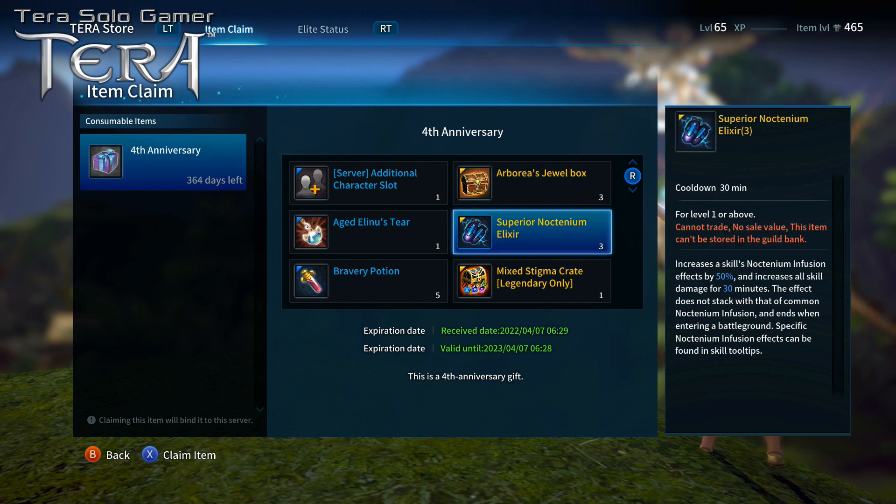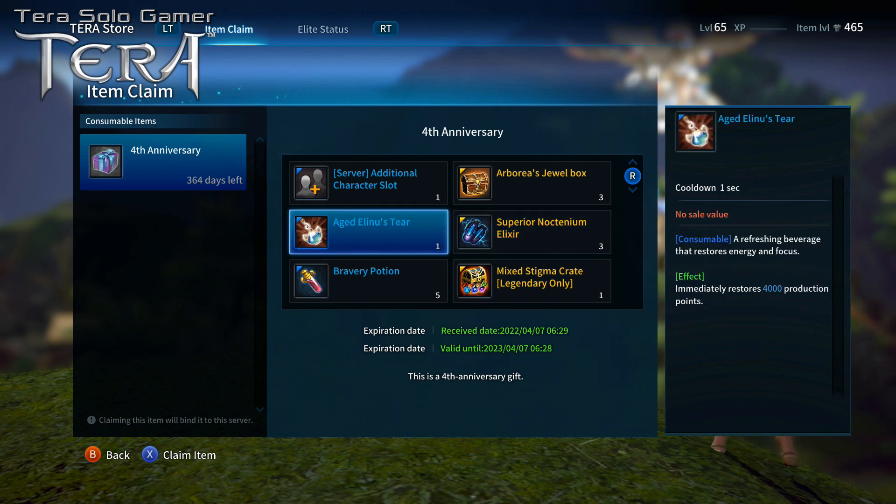You might get lucky and get a diamond. There's also some superior noctinium elixir, a nice little battle buff. And aged Elenu's tear — one of my favorite gifts because I do a lot of gathering and crafting. Aged Elenu's tear is going to give you back some extra production points. If you look at my crafting video you'll understand why regular Elenu's tear, aged Elenu's tear, and crafter's cure-all are very important if you're going to be doing a lot of gathering and crafting.